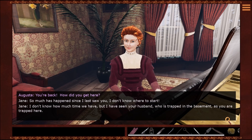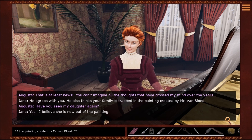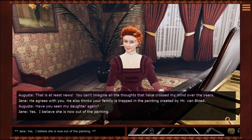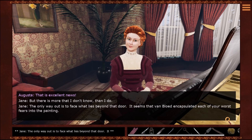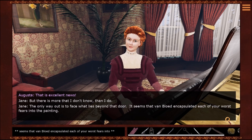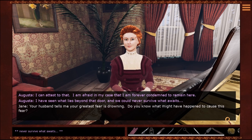I don't know how much time we have, but I've seen your husband who is trapped in the basement as you are trapped here. He also thinks your family is trapped in the painting created by Mr. Von Blut. Have you seen my daughter? Yes, I believe she is now out of the painting. But there is more I don't know than I do. The only way out is to face what lies beyond that door — Von Blut encapsulated each of your worst fears into the painting.